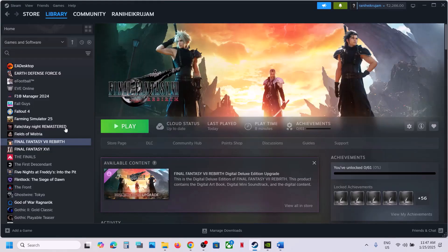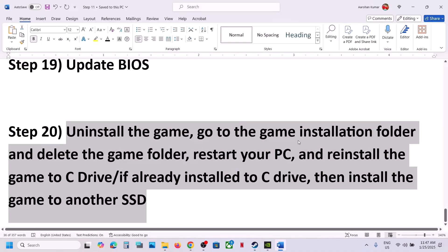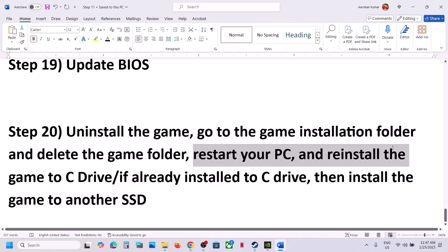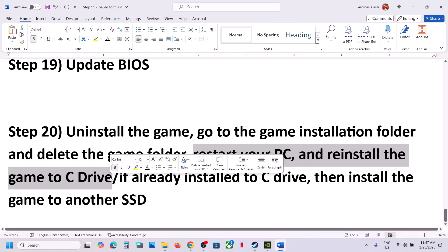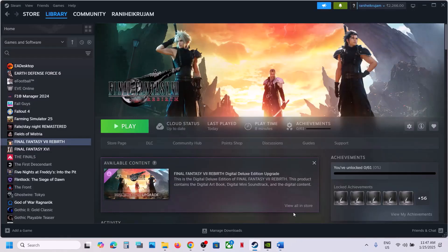The last step is to uninstall and reinstall the game to a different drive. Right-click the game in Steam, select Manage, then Uninstall. After uninstalling, delete the remaining game folder, restart your computer, and reinstall to the C drive. If it's already on C drive, try another SSD. One of the steps shown in this video should help you run the game successfully. Thank you for watching — please like and subscribe to my channel.